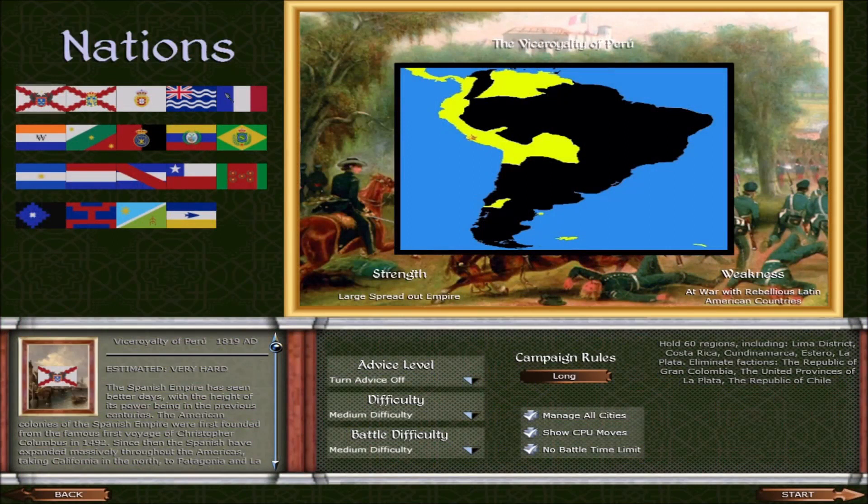Starting off immediately, you can see we have all of these new factions, including some new flags for some older factions — like the Dutch Empire got a new flag. We also have some new UI. Let's run through the factions: the Vice Royalty of Peru, the Vice Royalty of New Spain, the Portuguese Empire, the British West Indies, the French Empire, the Dutch Empire, the Empire of Mexico, the Kingdom of Haiti, the Republic of Grand Columbia, the Empire of Brazil, the United Provinces of La Plata, the Republic of Paraguay, La Liga Federal, the Republic of Chile, the State of Bolivia, the Mapuche, the Guinec Inc., the Alacalouf, and the Tuchin.